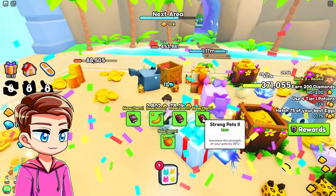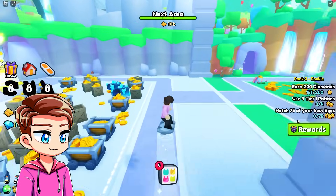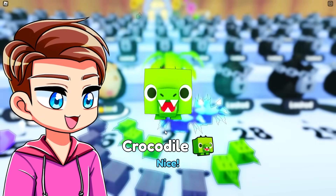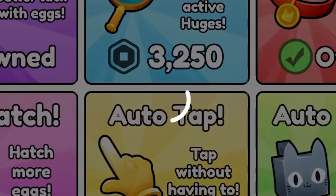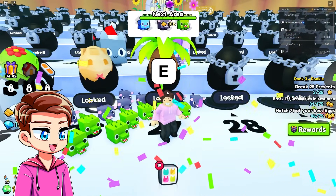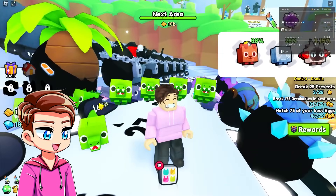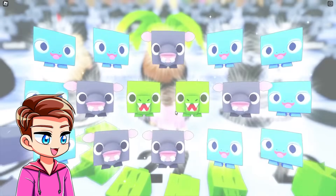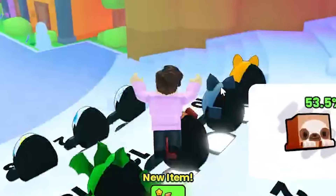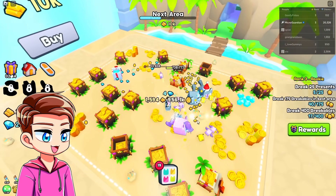Give me something good. Criticals to strong pets and oranges — nice. I can afford the next area, but instead of going there, we have to hatch 75 of our best eggs. We got the crocodile — no way, nice! How much is it to open multiple eggs at once? 625 Robux. Here's the way I think about spending Robux: if I'm going to buy a new game that's really popular, I'm probably going to spend like $60 on it. But now I can open 16 eggs at a time — this is crazy. And we just completed the task. Look at my army of crocodiles. We got a crocodile gold pet. It looks like 10 pets creates a gold pet. These gold pets break chests really, really fast.